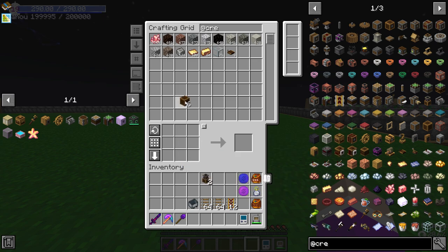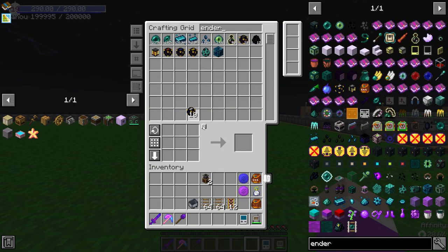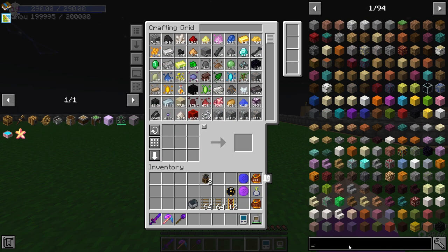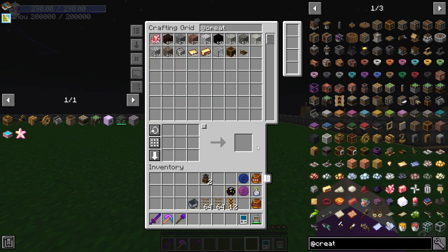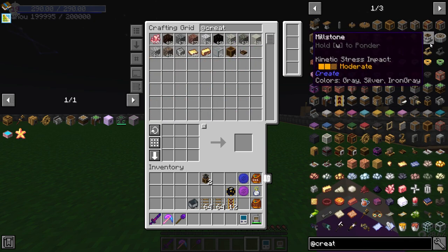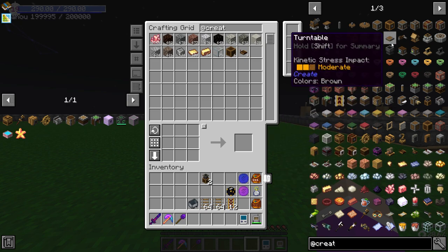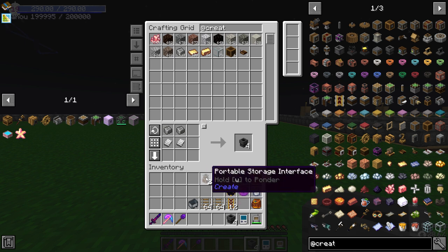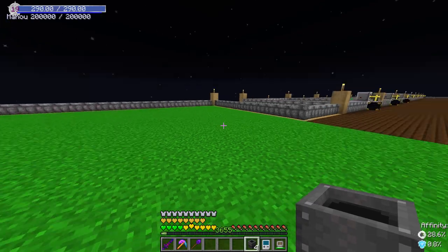We need two Portable Storage Interfaces — one to come off the farm and export out into an inventory, which we're going to use an ender chest. We're also going to need something called a chute. This is how we extract the items out of the portable interface into the ender chest.